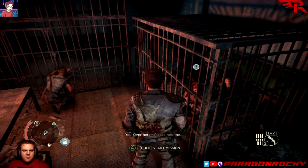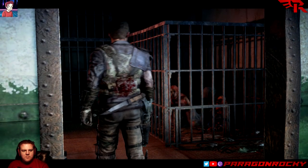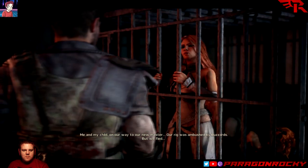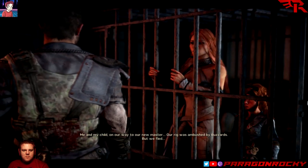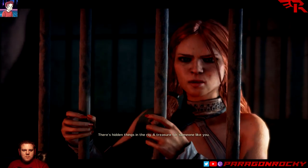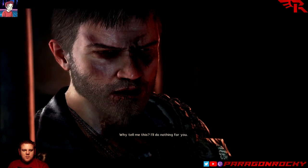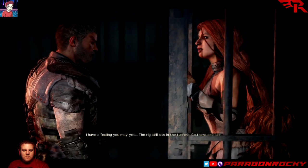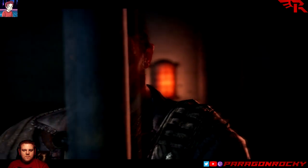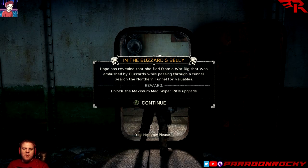Over here — please help me. I have something to tell you. Me and my child were on our way to our new master when our rig was ambushed by buzzards, but we fled. There's hidden things in the rig — a treasure for someone like you. Why tell me this? I'll do nothing for you. I have a feeling you may yet. The rig still sits in the tunnels — go there and see. Awfully nice of you, and you've chosen the exact wrong person to help.